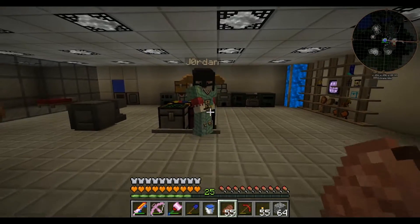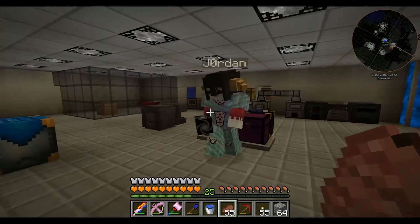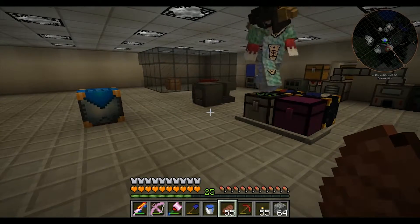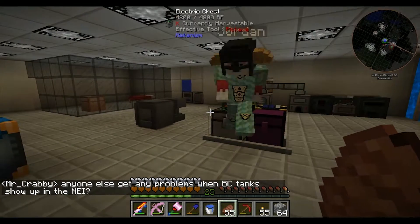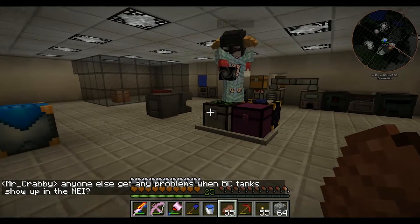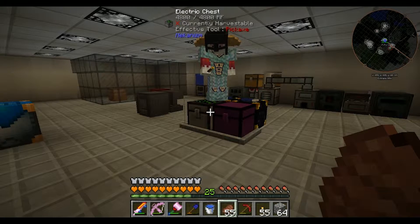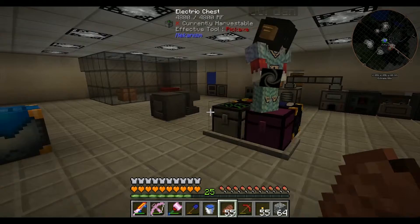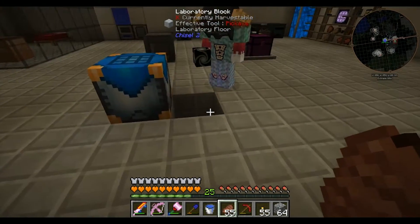Jordan found a pretty easy way to get the ingots figured out — if you craft a builder's wand, it gives you an unstable ingot that doesn't run out and doesn't kill you. We tested it and it's pretty awesome. It's probably a glitch but we're not going to complain. All right, are we ready to head in? Probably not, but let's go.